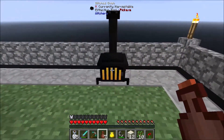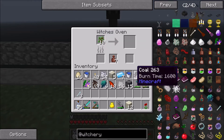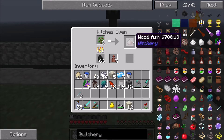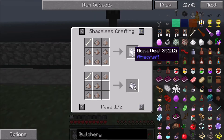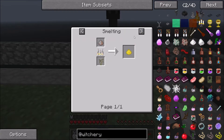Inside of our witch's oven we need to put these here — we're going to burn some oak saplings, and I'm hoping we can burn it with coal. Yes, we can. This wood ash we can use to make chalk later, we can actually use it to make bone meal, and we can make refined wood ash.